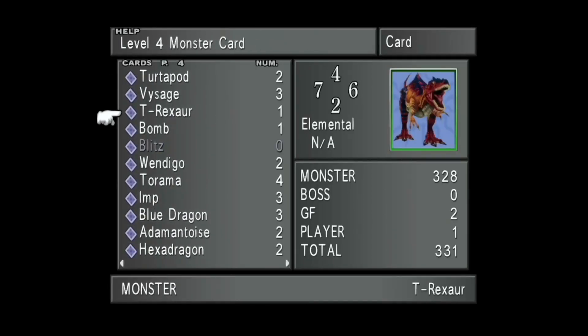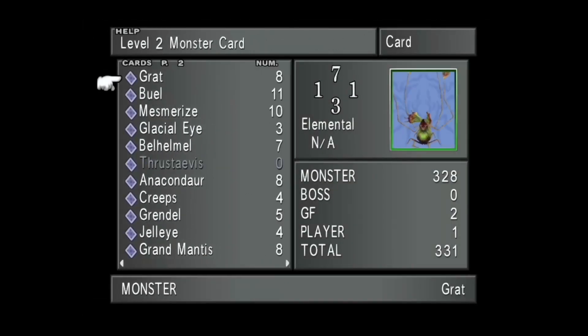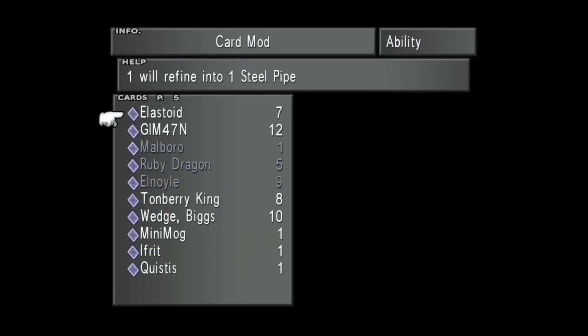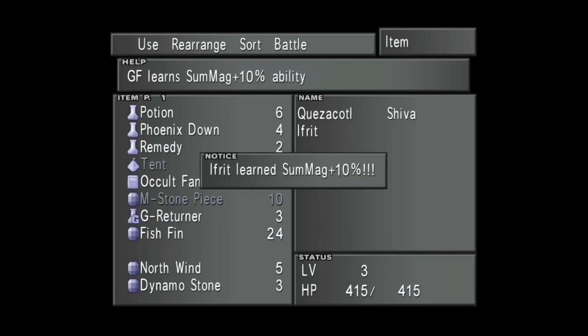How many Elastoid cards do I have? El Noils - if you can grind for 20 of those, that actually makes life a little bit easier. If you can find some El Noil cards, you want to try and get 20 of those and mod them into Energy Crystals, which can be really helpful. Let's Card Mod those Elastoid cards - Steel Pipes are good. I want to get three of these, and now what I can do with those is they can teach the Summon Magic Plus 10 ability. It'll save a little time down the road.